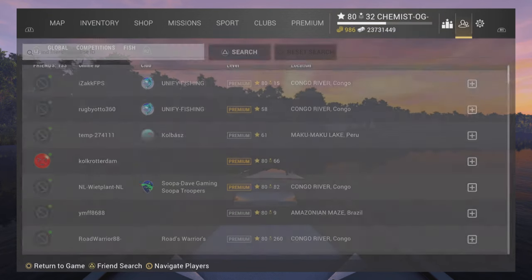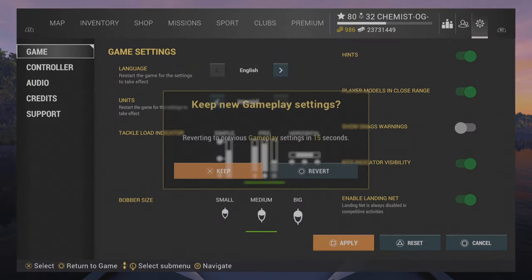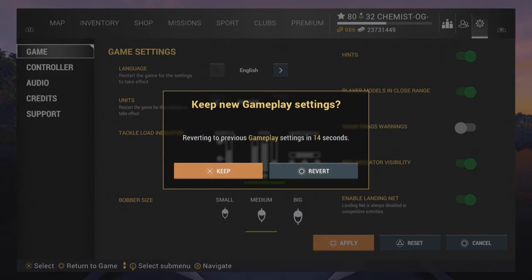Now we're going into the settings to enable our landing net. This is where you put a net into the water, get the fish into it, and lift them out of the water with a little bit of ease. It's not necessary to use this net, but it's something new.